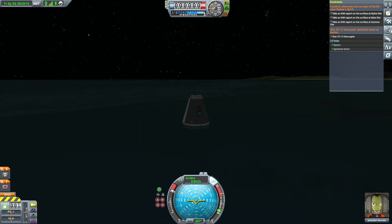Notice how the mission itself has not been fully fulfilled yet. In order to fulfill the mission, I have to actually engage the decoupler while the spacecraft is splashed down. I'm going to do that now — and there you go, the contract has been fulfilled. That's how it's done.